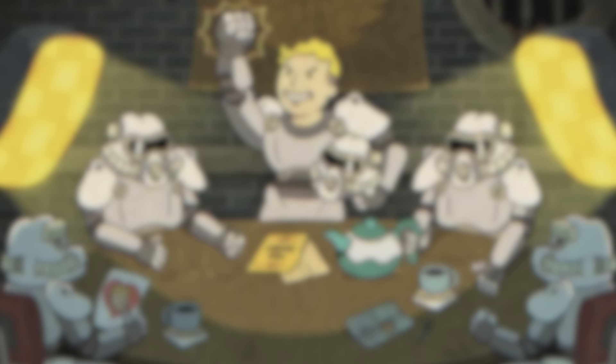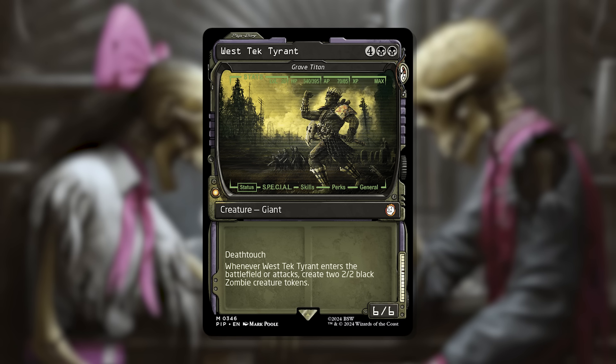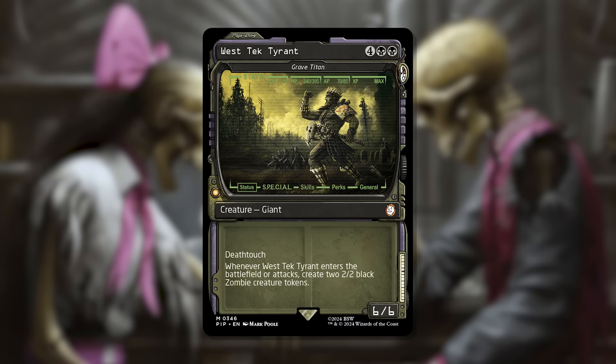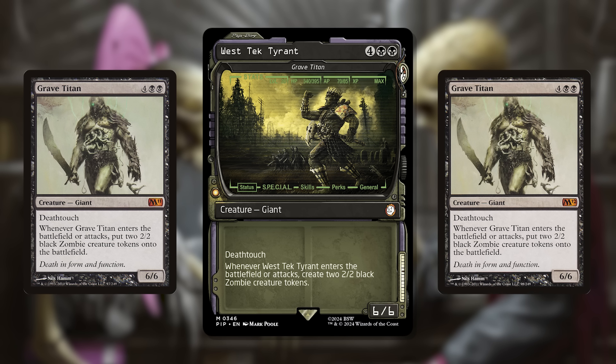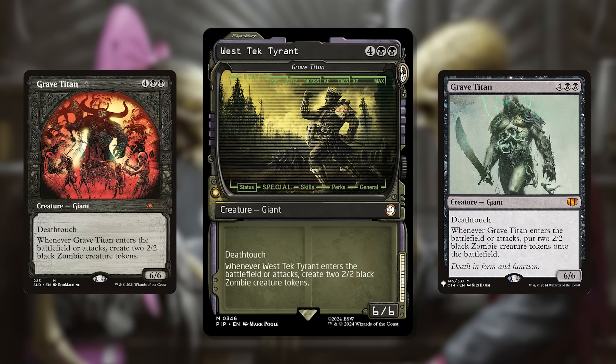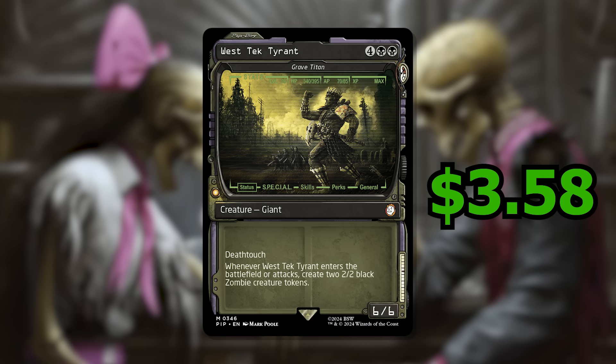Starting with number 10, which is West Tech Tyrant, or as it's better known, Grave Titan. This is a 6-cost 6/6 with Deathtouch that when it enters the battlefield or attacks, you get to create two 2/2 Black Zombie Creature Tokens. For 6 mana you get 10 power and toughness across 3 different bodies. It's mostly just a Commander card that's seen a couple reprints — in Magic 2011, Magic 2012, a couple Commander Pre-Cons, a Secret Lair, and the list. The base Fallout version, with an awesome Pip-Boy frame, is going for about $3.58, foil is $3.62, and Surge Foil is $32.99.